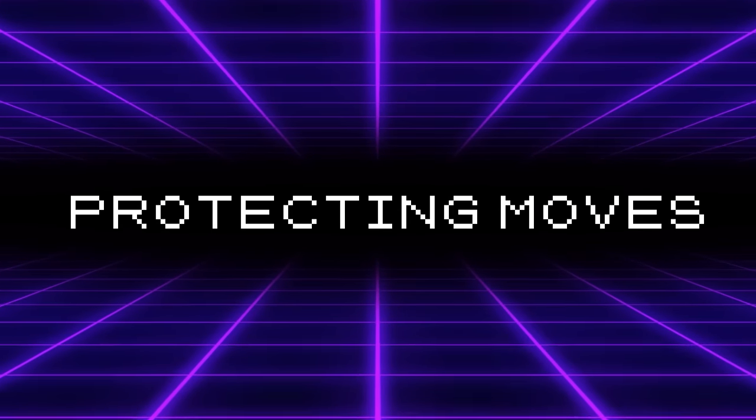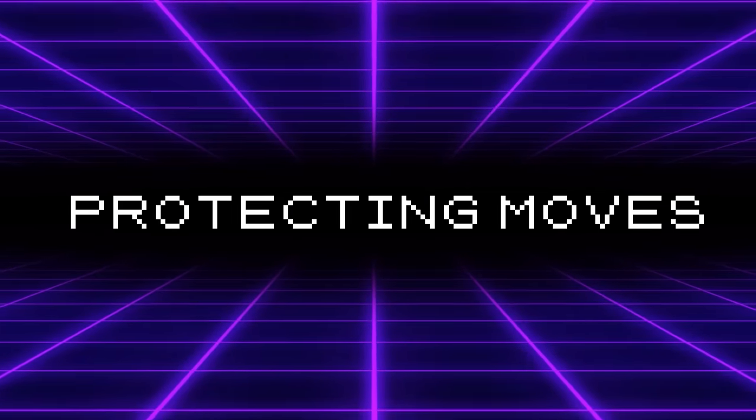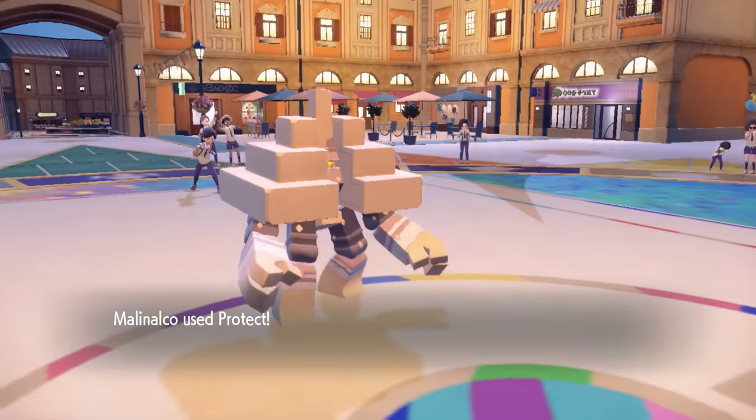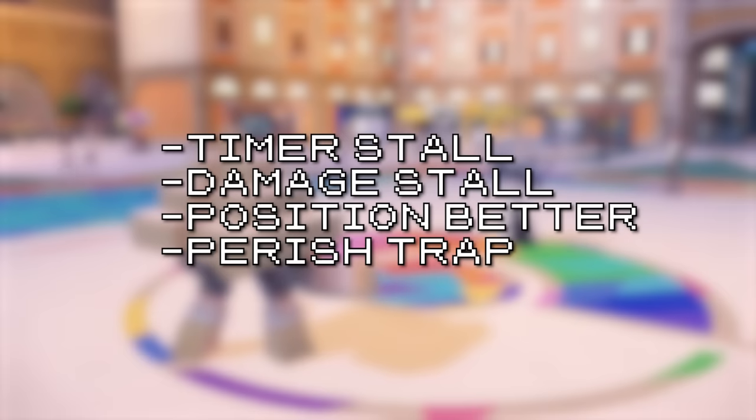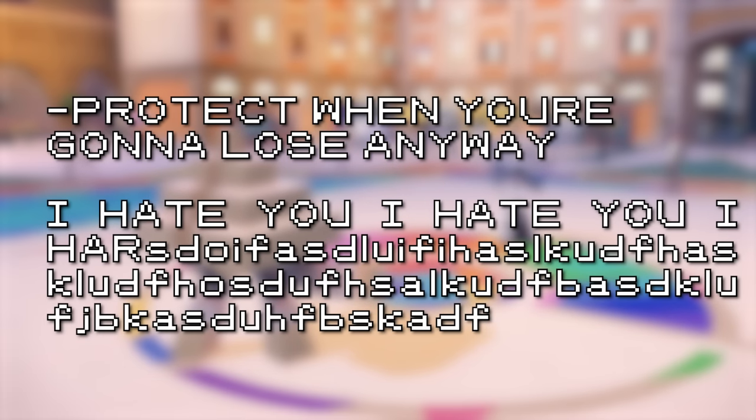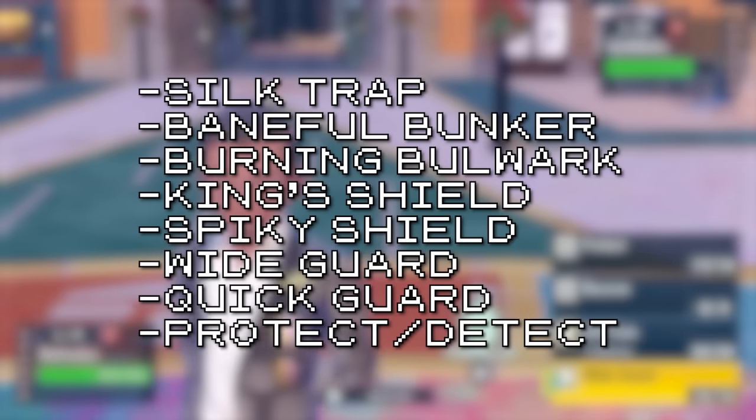Next up: Protecting Moves. This category is arguably just as busted as the Switching category. Negating all damage for a single turn has a wide variety of applications — stalling for timer, stalling for chip damage, positioning better for a partner to switch in, perish trapping, and being a jerk who knows they're about to lose but clicks Protect one more time before forfeiting.